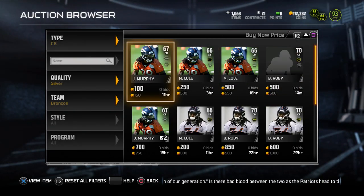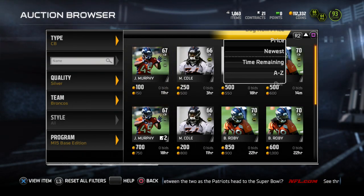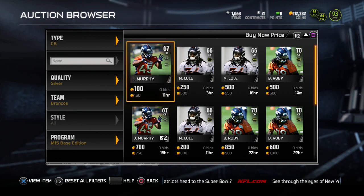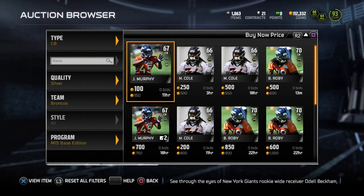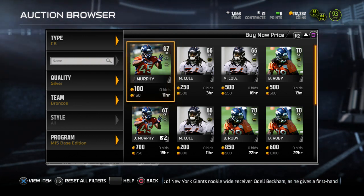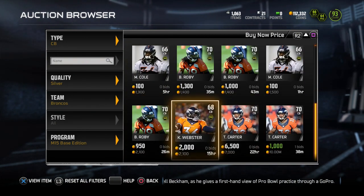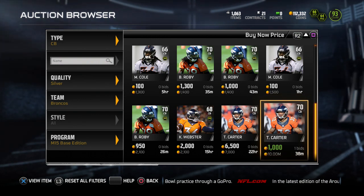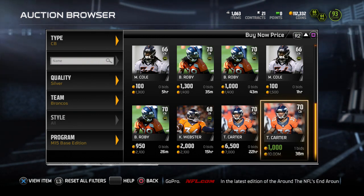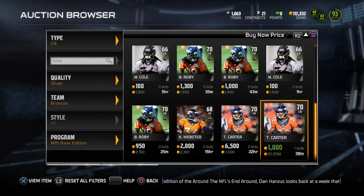Yes sir. We're gonna put the program to Madden 15 base edition. In this iteration we'll look at cornerbacks specifically. I have a list of cornerbacks that I always check to see if they're going for pretty cheap, because they sell for pretty high. Tony Carter is going for about 6 to 7k, and I bought Tony Carter as low as 150 or 250 coins, because people don't really know the value of some of these silver cards. A lot of people — including myself when I started — would just quick sell them or put them on the auction block for pennies on the dollar, not really understanding that these cards went into sets.